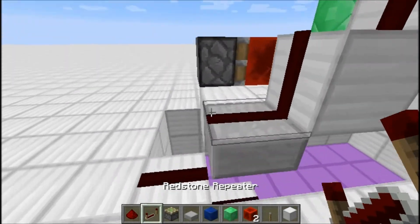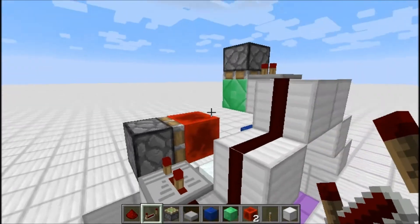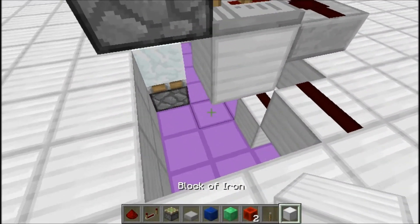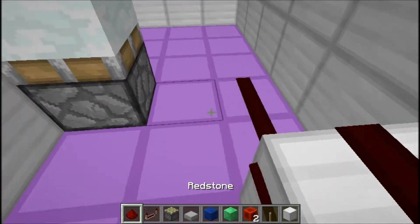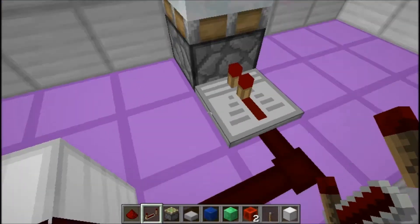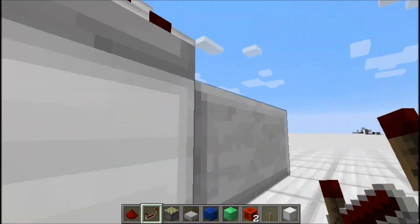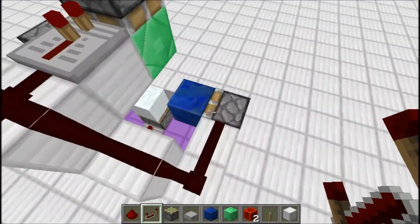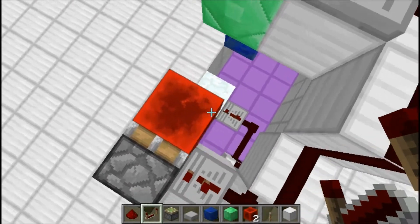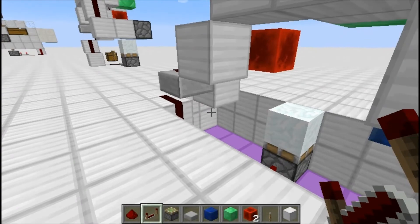Inside here you want a repeater going into that sticky piston on two ticks of delay, and then from here redstone dust moving down, and then a repeater facing into that on three ticks. To clarify: if you were to add repeaters, this one would be two ticks, that one three ticks, and the one on the bottom four ticks. And we are actually done at this point.